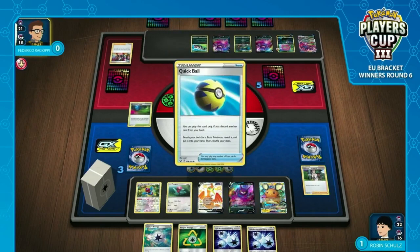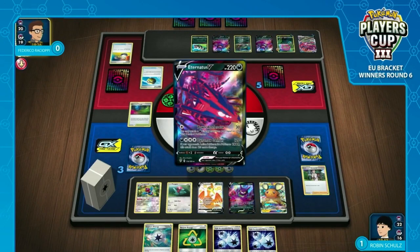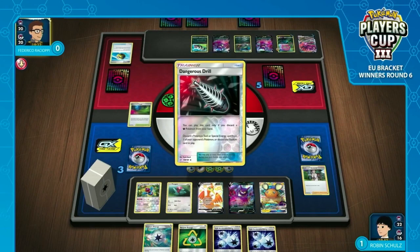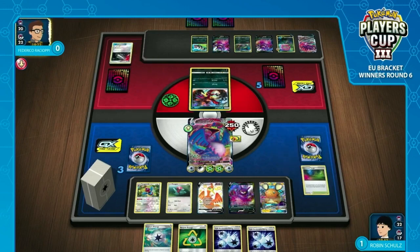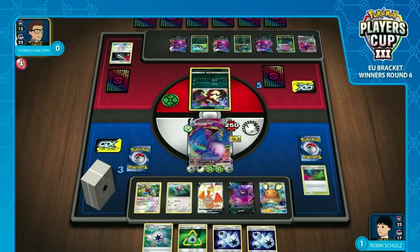It basically turns Spiritomb into a free turn for Frederico. You've got a KO to Eternatus V-Max — even if you KO a Spiritomb, you've still got a KO to Eternatus V-Max. So many energies that Robin has drawn into. After the Spiritomb most likely comes in and takes the KO, he will be getting two Recycle Energies back into his hand. He could try going for Cramorant coming in and just Spitshotting the V-Max, hoping Spiritomb is out of range. We do see the Dangerous Drill — you need to get rid of this Glimwood Tangle. Especially when you're giving your opponent back two energies straight away for these Recycles.